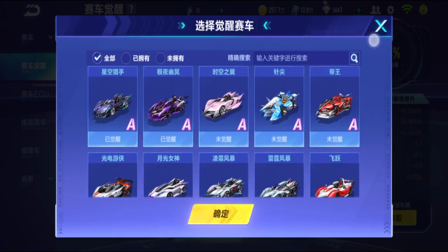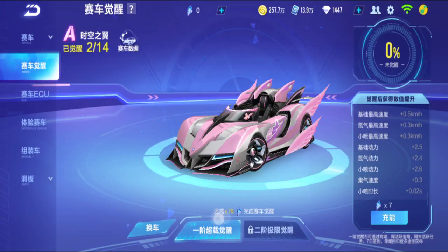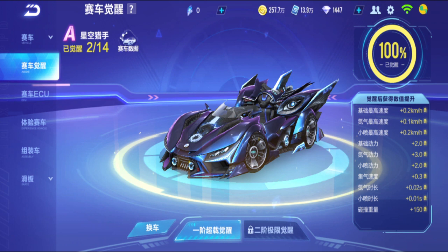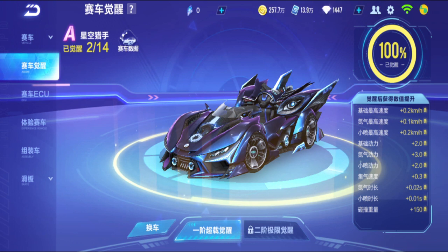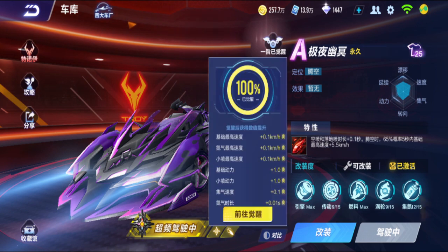You can see the total pieces you need on screen — like 50 or 70 depending on the car. I've already maxed out Star Hunter and Knight of Dark, so let me test these two first. You can see the icon at the top indicating it's 100% ready.